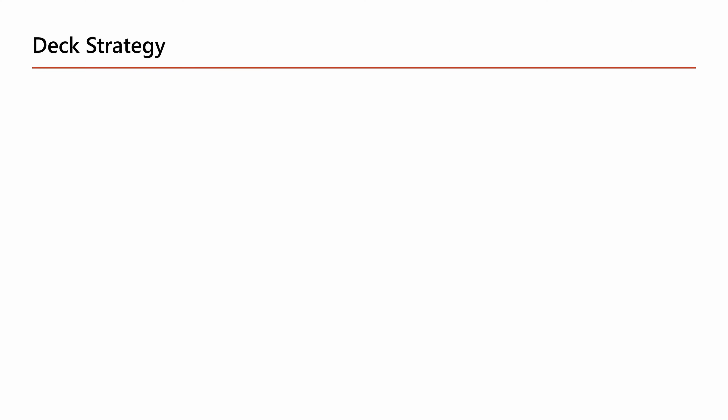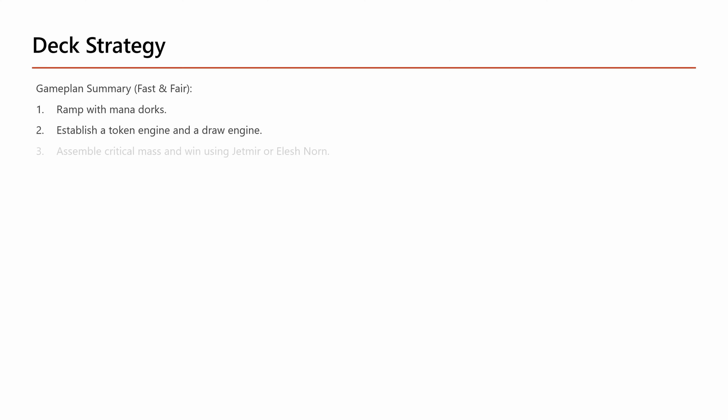The deck strategy is to first ramp with mana dorks, then establish both a token engine and a draw engine, and then assemble the critical mass and win using the commander.